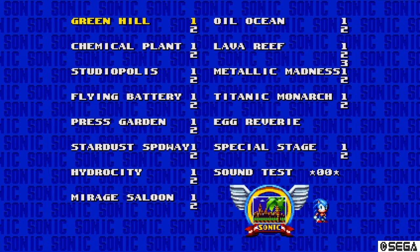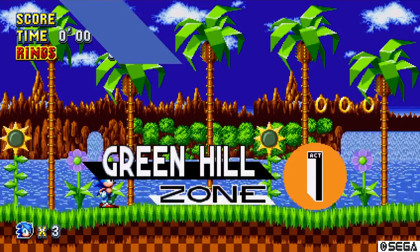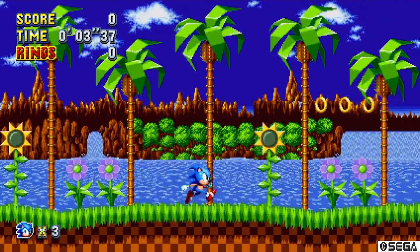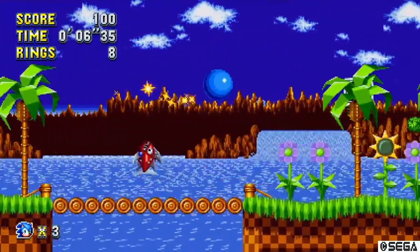It's best to have Tails with you, because for some of the glitches that we will be doing, Tails will help you — and especially if you fall into a pit, Tails will help you get out.